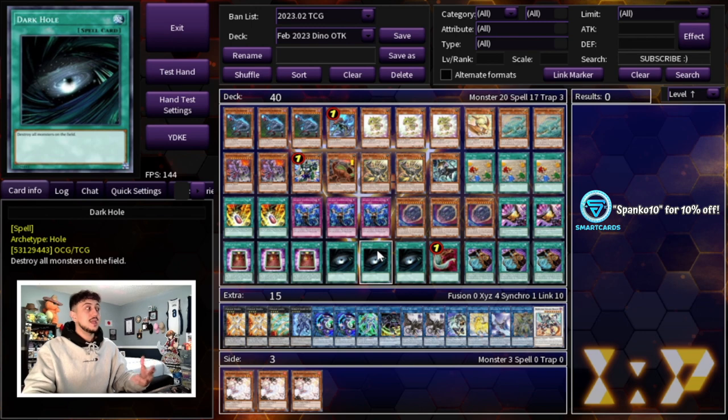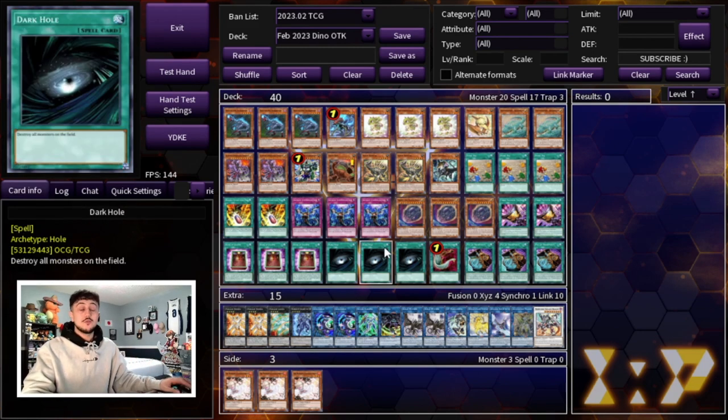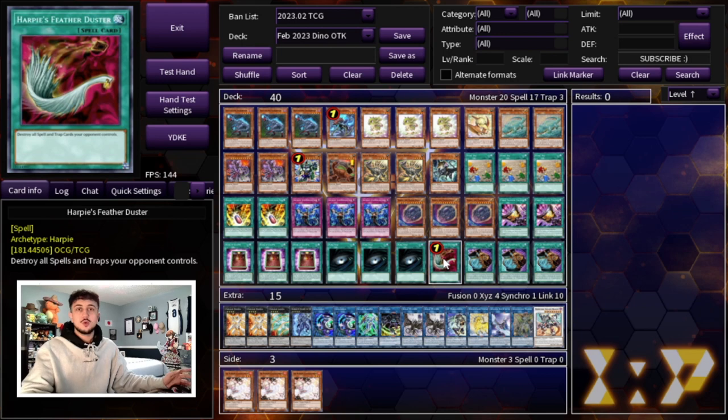We're playing three Dark Hole. I used to play Raigeki but I think Dark Hole is better in today's format. People will say Dark Hole is good with Baby, and it is, but if you ever have to normal summon Baby and then activate Dark Hole to play it, that's not the best situation. More importantly, Dark Hole is really good right now because Nightmare Corrupter Iblee is a card. If your opponent puts Iblee on your side of the field you don't want to have to link it away — Oviraptor has so many other applications — so Dark Hole just gets rid of Iblee and acts as a generic board breaker.